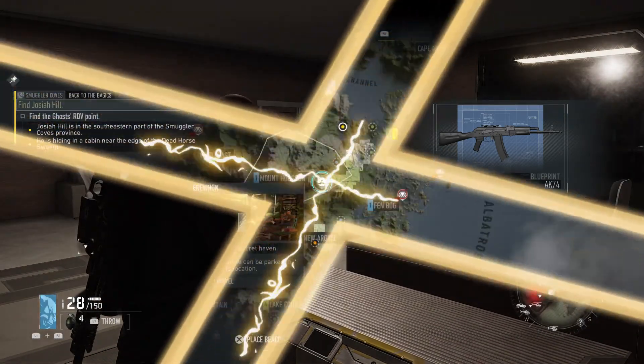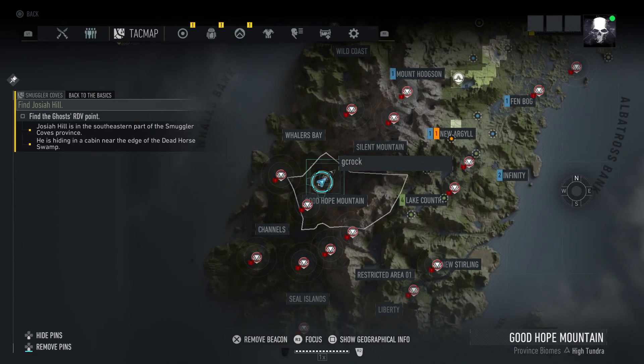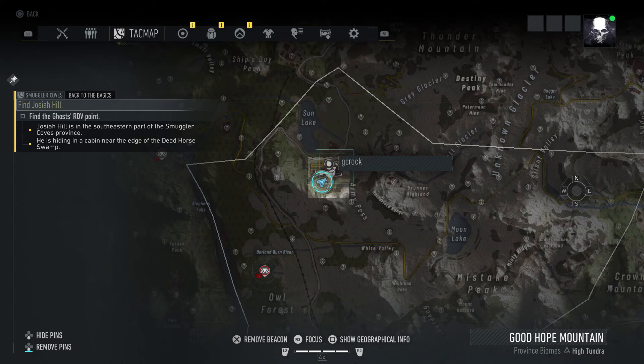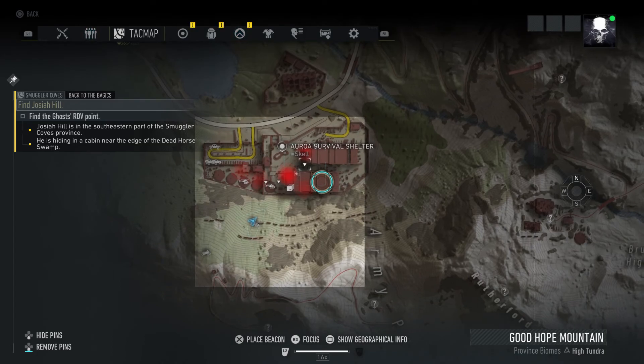The location of this blueprint is southwest of your camp, Good Hope Mountain — you can see my position on screen now. If you make your way to this location, you'll be on top of a mountain looking down at two survival shelters, and the blueprint is in the first of the two, the one that I'm hovering over now.